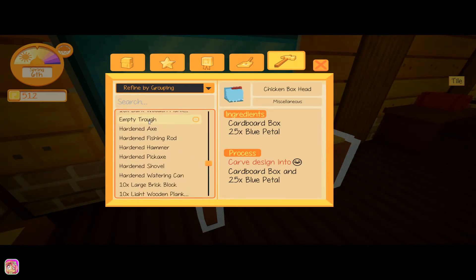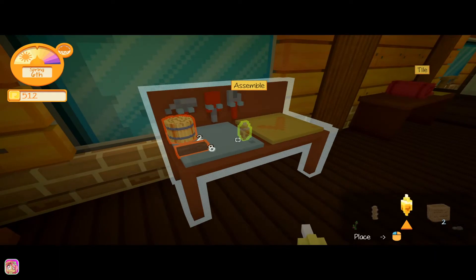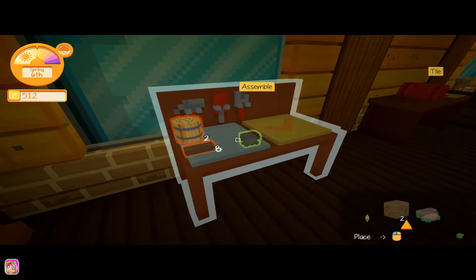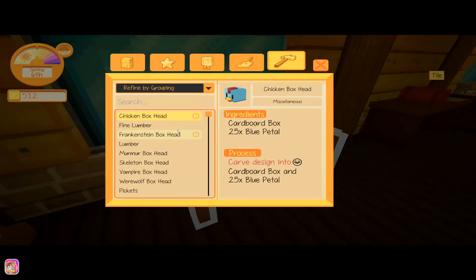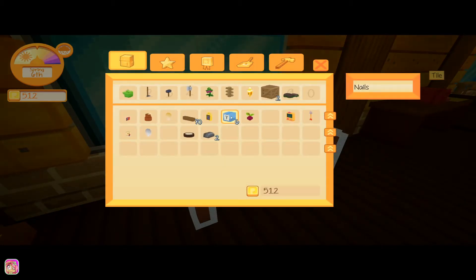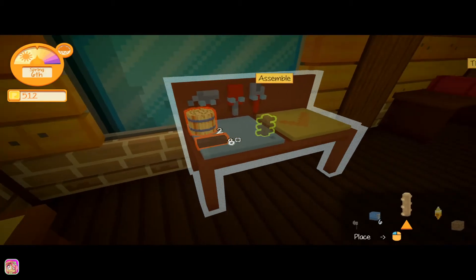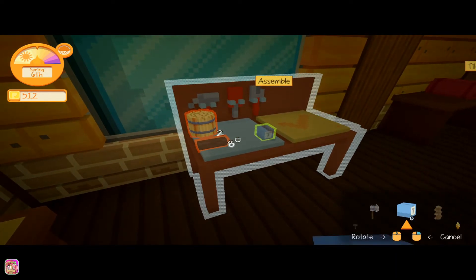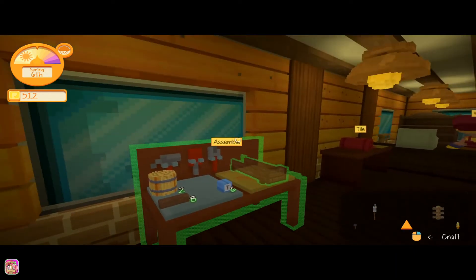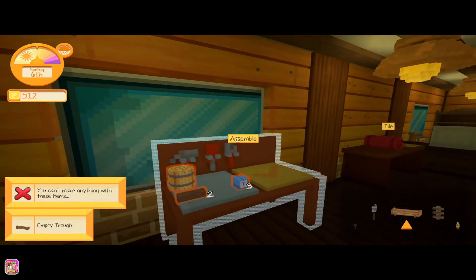If we scroll down a little bit — got an empty trough, so we just need six lumber, three nails, and one hay bale. I think we just need the nails. Let's put our nails in... there we go. Now we can assemble our trough — just right-click, starts assembling, and there we go!